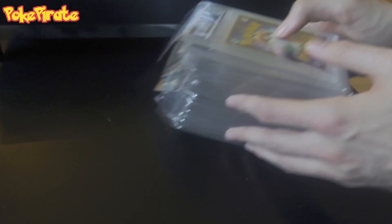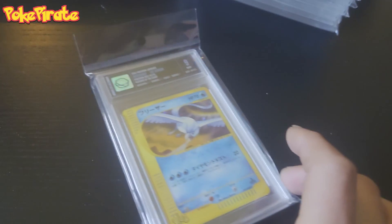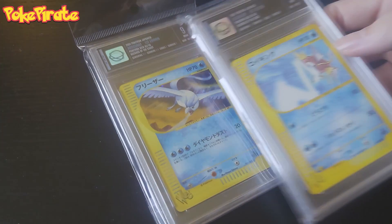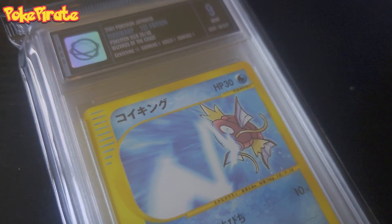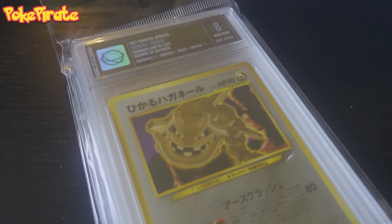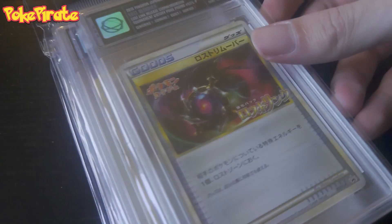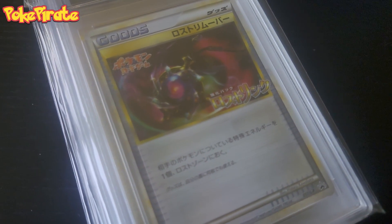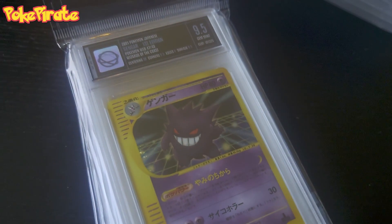Next pile. They're all Japanese as you can see. The Web Series, first edition. University Magical — best card ever. Hyper Beam, best card. An 8. I think we've seen that card earlier today. Another 8. This is the Lost Link Release Commemoration Tournament Prize — Lost Remover. 9.5. Gengar Web Series first edition. Ooh, that's a nice card. Does it have a swirl? Yeah.